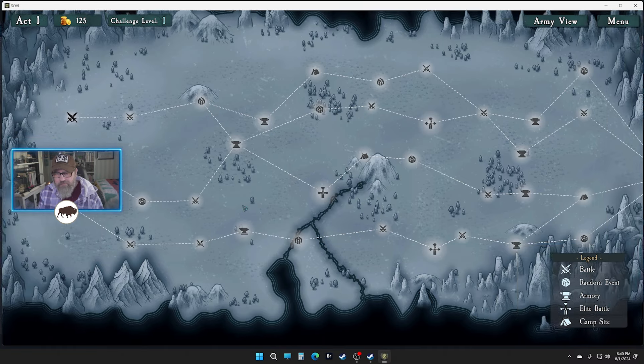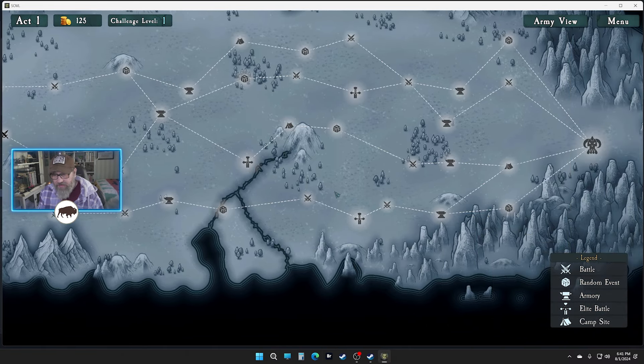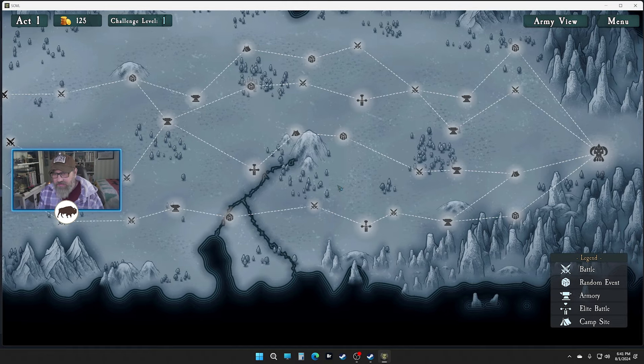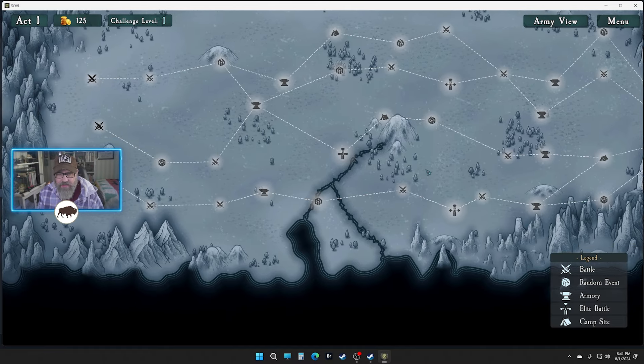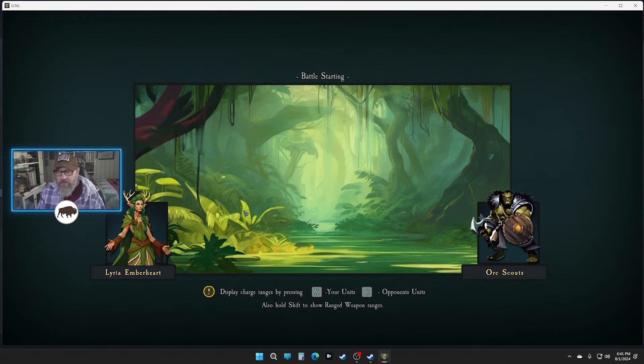The only way to get three fights before the first store is this way — that's not terrible. It does make us do one elite, and we could get a rest at the end. We've got orcs at the end, it looks like. That gives us three fights again before this one — that works for me. We're starting with orcs and ending with orcs, at least for this first map.